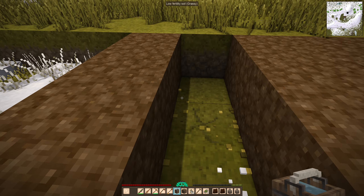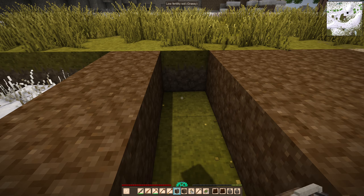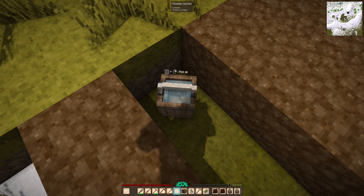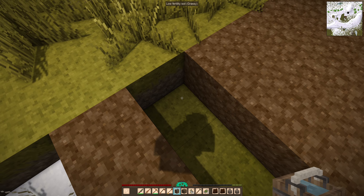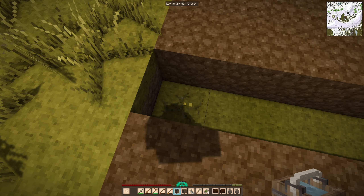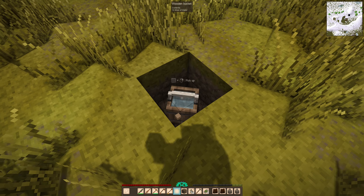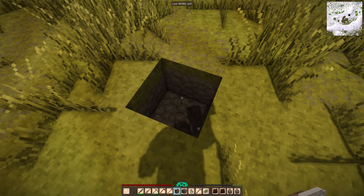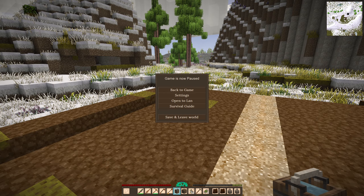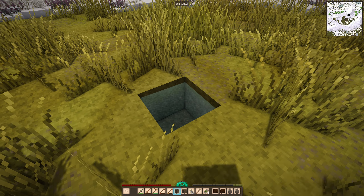The bucket says contents: 10 liters of water. How do I get it out? Not like this. I can pick it up, I can put it down — what the hell, that way I'm digging out the block which I do not want to do. You know what, I'll have to check how this is done. Okay, that's how it works — ah, that's it!